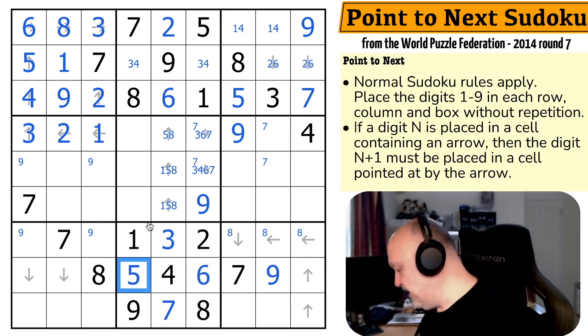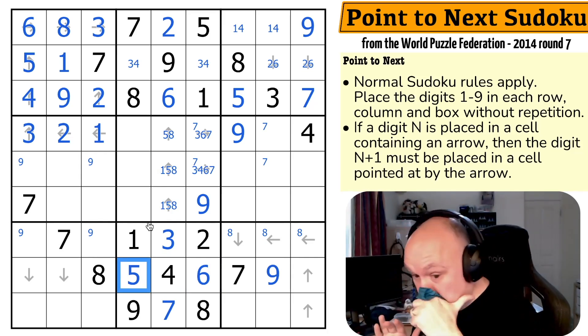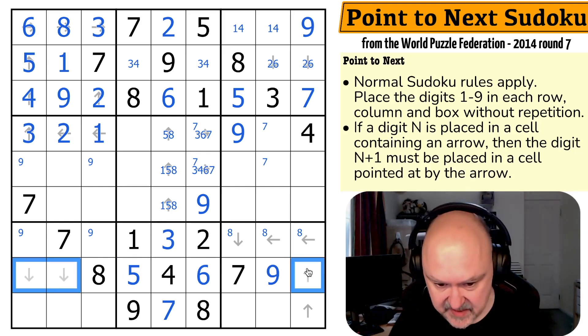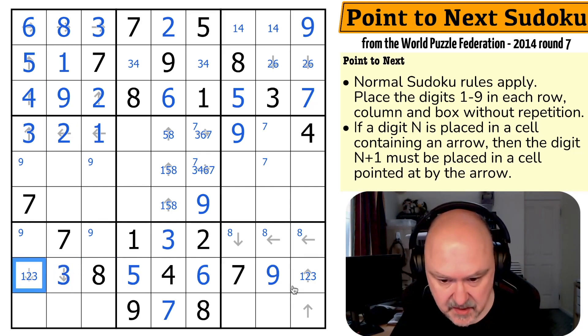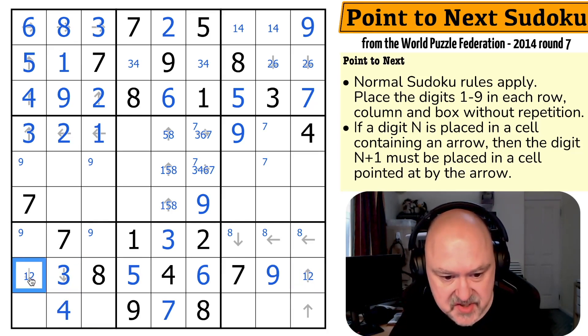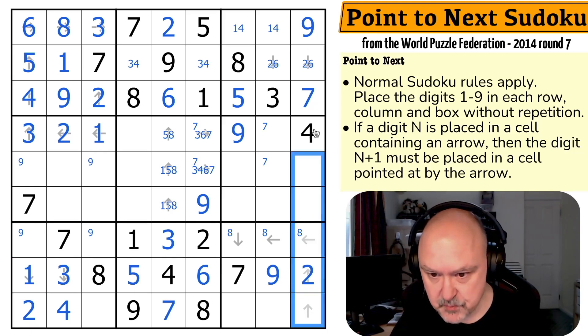I'm going to turn and blow my nose — I'm mostly better but still recovering from this chest infection. So the one, two makes this the three. And the three must point at a digit that's one higher — so that's the four. Now this can't be a two — it'd have to point at a three. So this is the one. This is the two. So this is the two, which must point at a three.